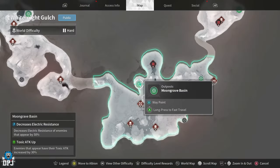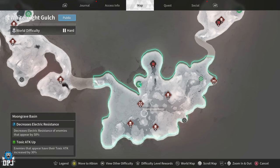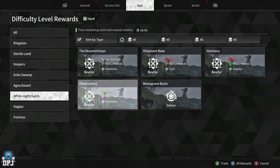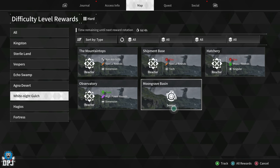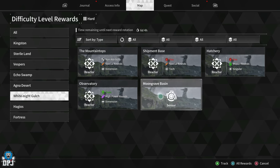It takes place within the White Knight Gulch region, specifically down at Moon Grave Basin. If you've unlocked the hard mode difficulty, you'll see the difficulty level rewards menu. Under White Knight Gulch you can find Moon Grave Basin where this farm takes place — they are dropping those sensors there.